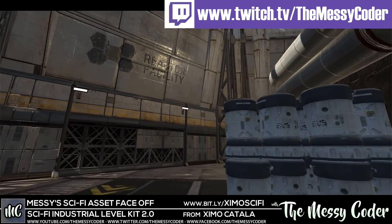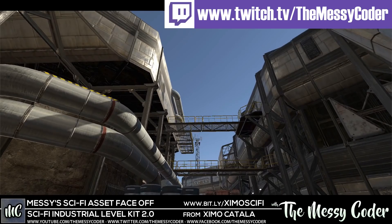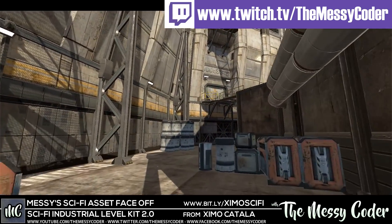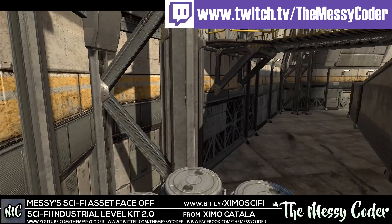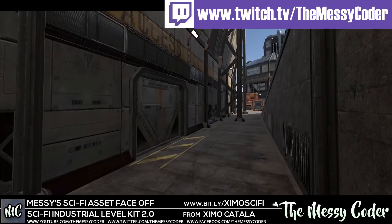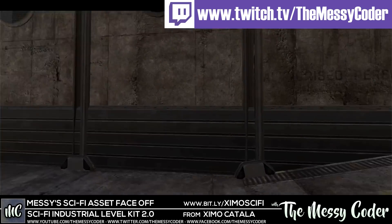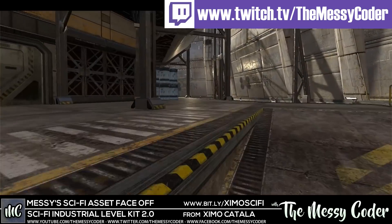Hi everyone, Messi Coda back again with another part of my sci-fi face-off, this time with Zemo Katala's sci-fi industrial level kit version 2. Zemo Katala was part of my live dev anniversary stream on all the w's dot twitch dot tv slash the Messi Coda. He popped in, we had a fun chat and I mucked about with this asset and also his house assets as well. I thought to myself at the time, what a beautiful sci-fi pack — this would make a great addition to my sci-fi face-off. So here we are.